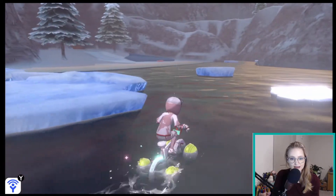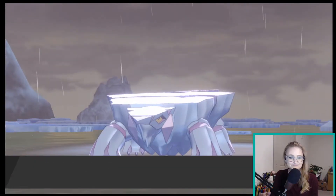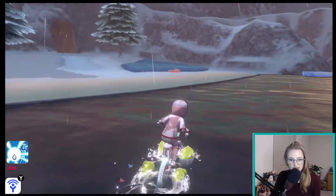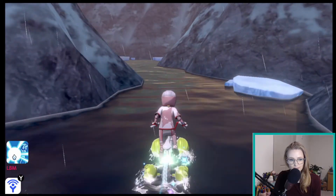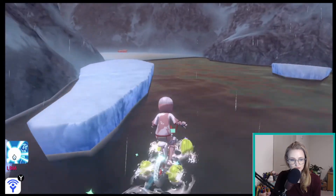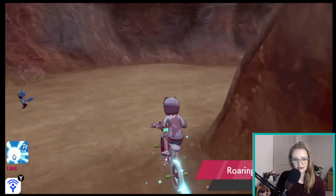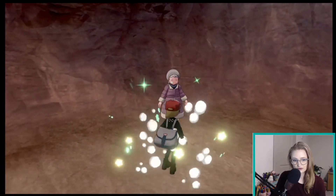So we're going to come back this way. This is the exit most people take when they come out of the Roaring Sea Cave. But if you come around here through this little small strip of water and come up here, you can actually re-enter the cave. And if you come around to the right, you'll see this woman standing in the corner.